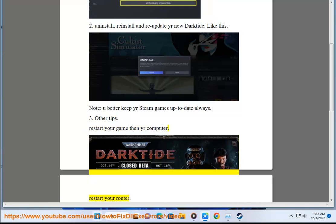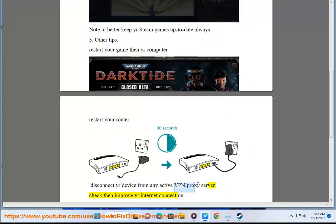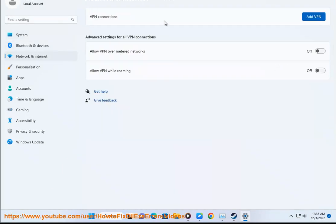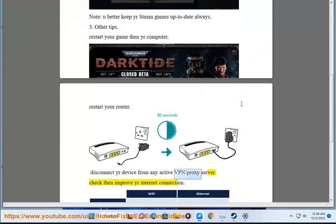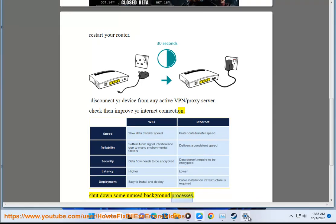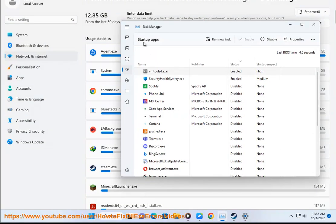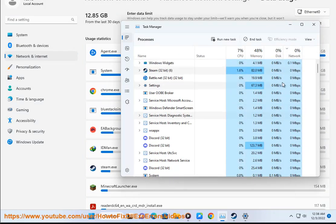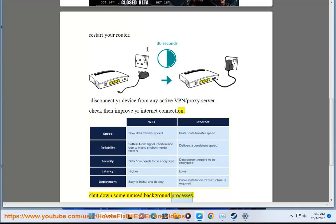3. Other Tips: Restart your game then your computer. Restart your router. Disconnect your device from any active VPN or proxy server. Check then improve your internet connection. Shut down some unused background processes.